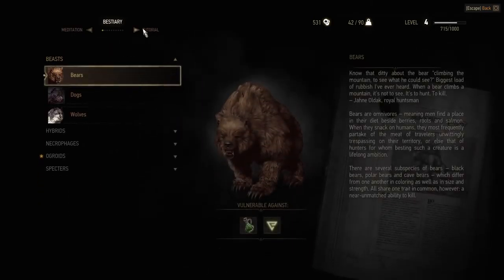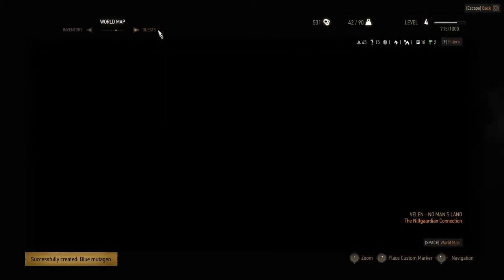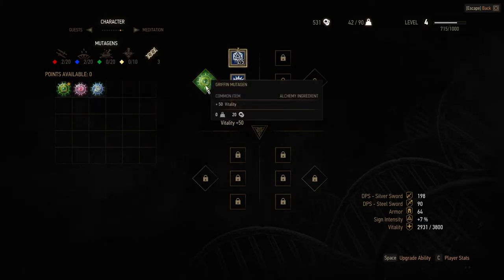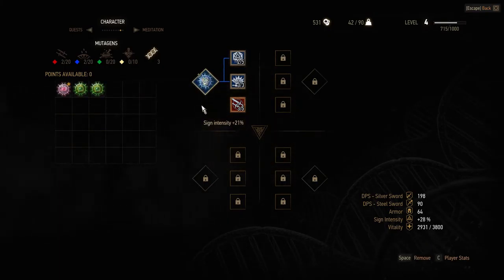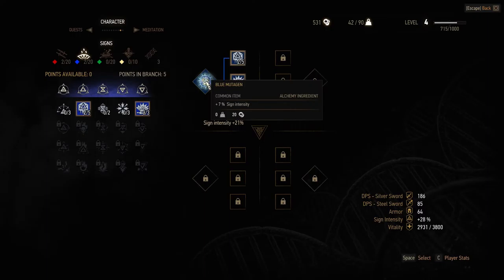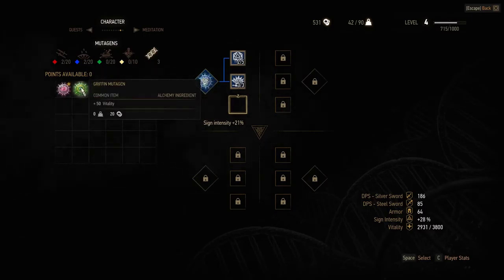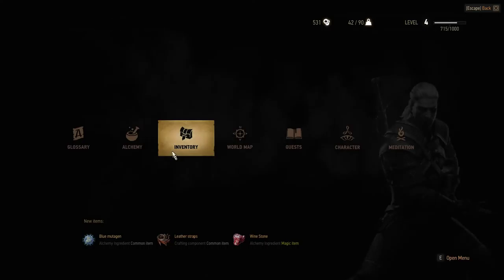Let's have a look - alchemy, blue mutagen draft. That will now give me 7% sign intensity, or 50% vitality - my vitality is pretty high already, so let's try sign intensity. Oh shit, are you telling me these things never actually worked? Like I had to have a blue one there otherwise these wouldn't work. Oh my god I'm so dumb. Okay so blue mutagens are for magic - man, I've been doing it wrong all along guys.